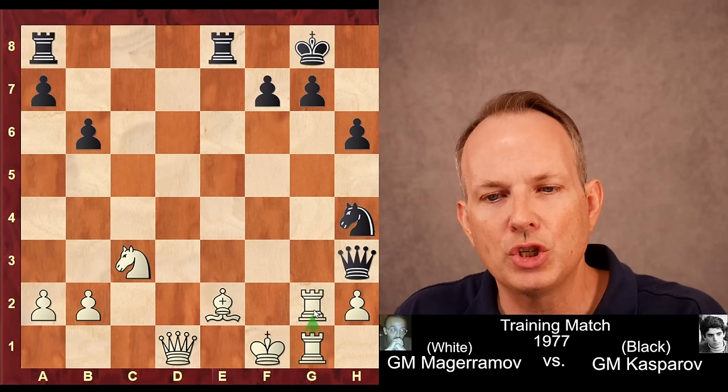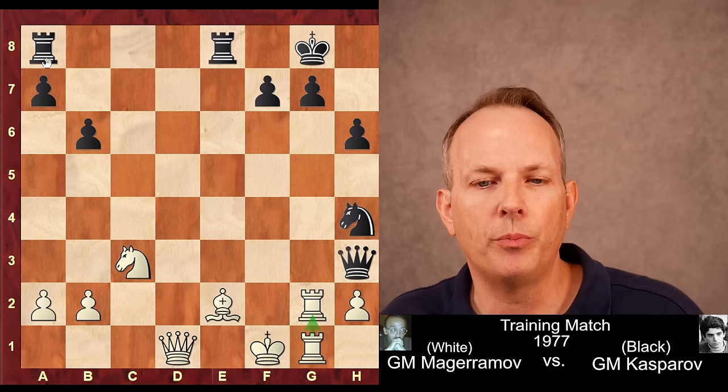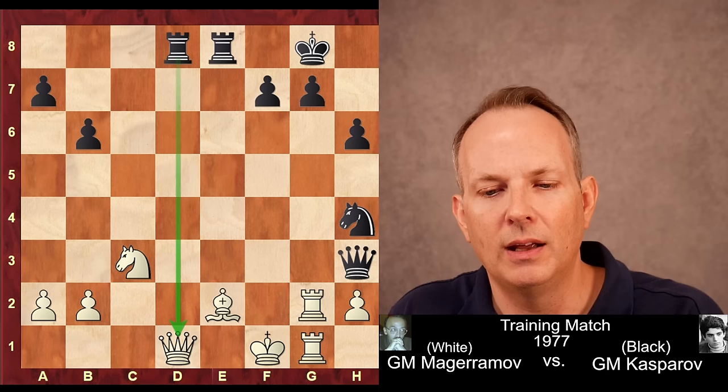And what is the main principle of attacking chess? Invite everyone to the party. Kasparov has one piece that isn't really doing much right now — that's the rook at a8. So he gets that actively involved. The rook goes to d8, attacking the queen, gaining a tempo.